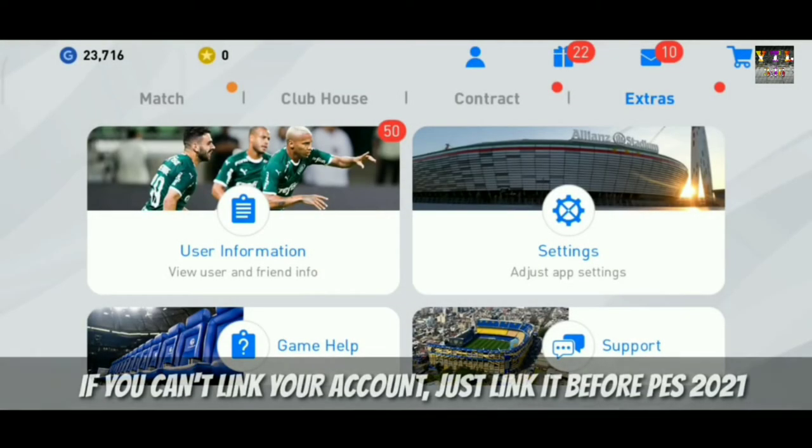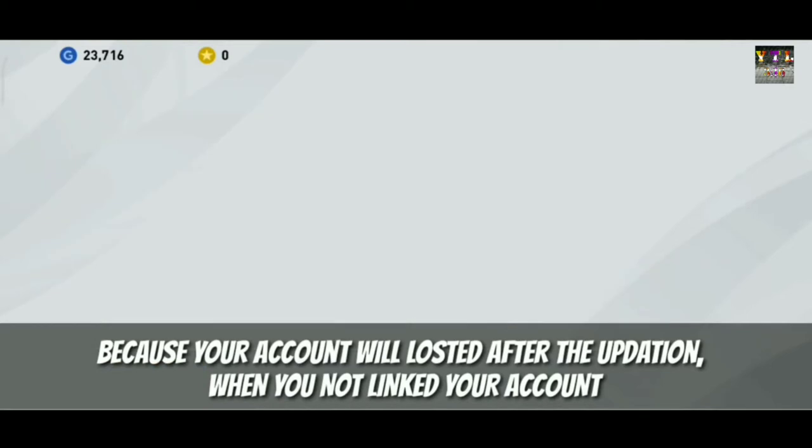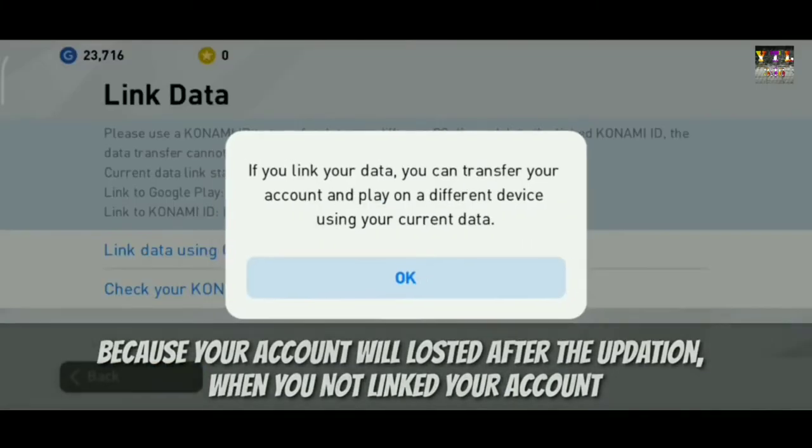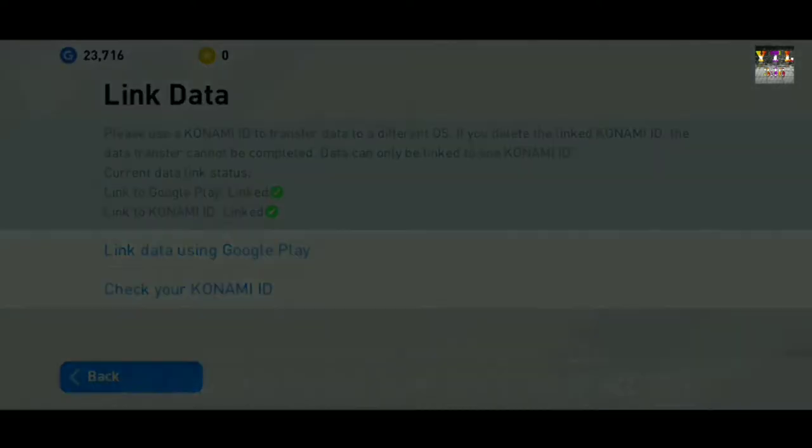The first step is linking. Without linking, you will update your Base 21 and if you have a new device, you will lose your data. So first of all, link your Konami ID or Google Play ID. You can link your account so you will save your data.